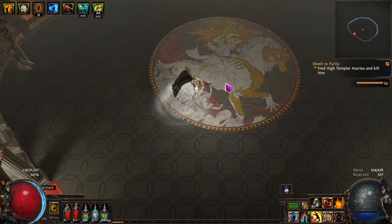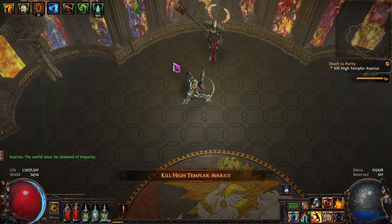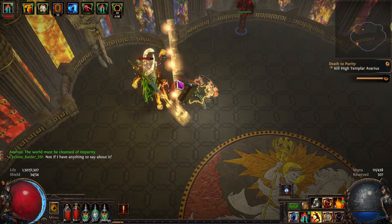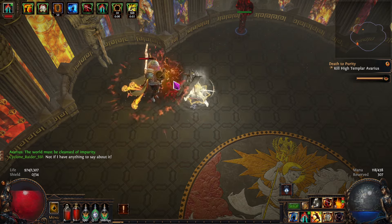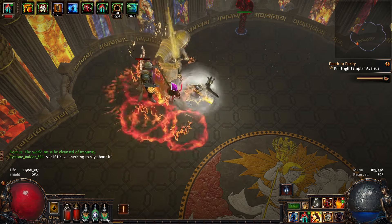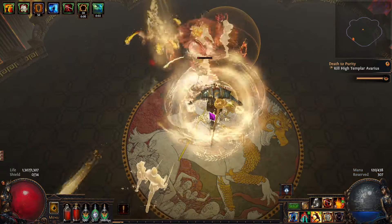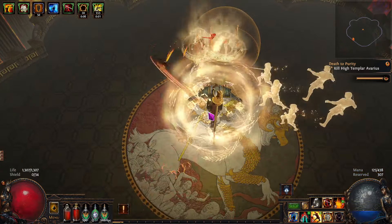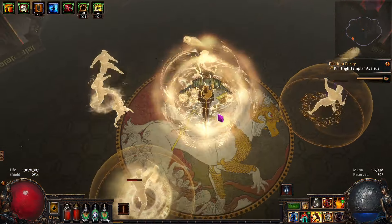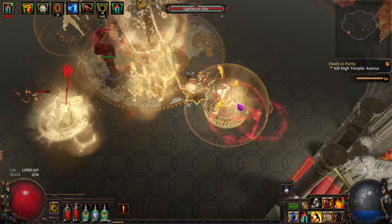Let's do this fight. We might die — this is softcore but it's almost all-found. About 1300 health. We should be able to tank some of this stuff. I don't trust a double hit. We're just sitting in the middle here crushing them down — easy stuff.